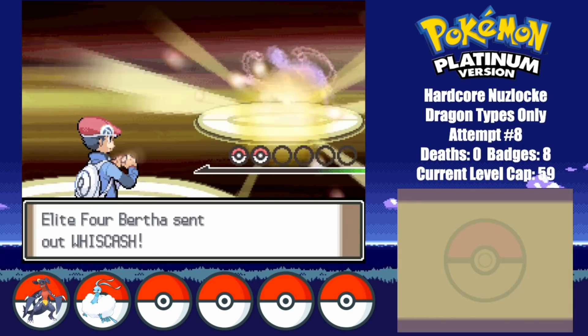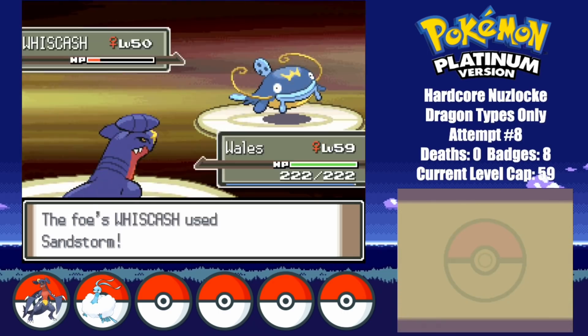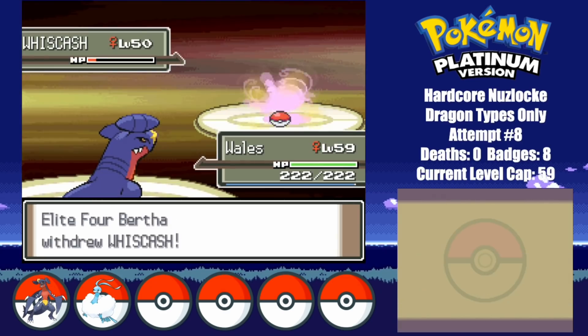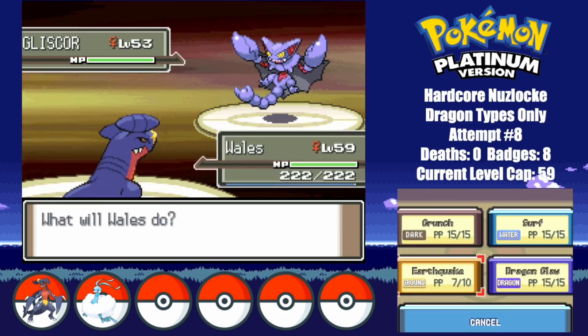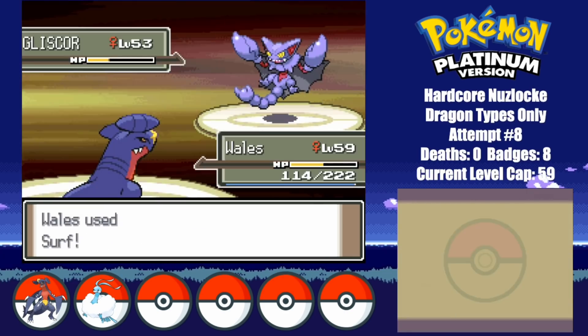I lead with Whales against Bertha, and start off by going for an Earthquake. One hit isn't enough to take down Whiscash, but she ends up helping us with a Sandstorm. This allows Sand Veil to activate, but before I manage to take her out, she switches to Gliscor to avoid the Earthquake damage. Gliscor actually does some pretty massive damage with Ice Fang, but still gets taken out by 2 surfs.